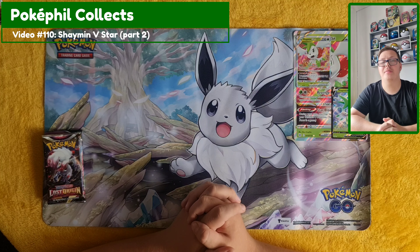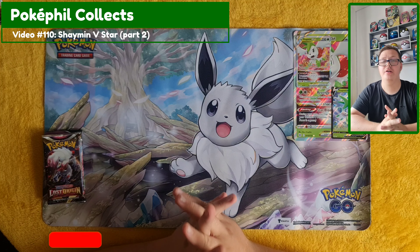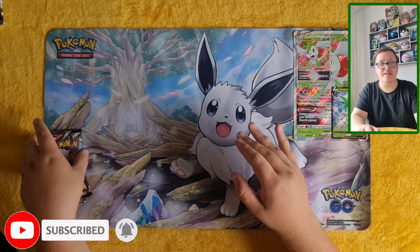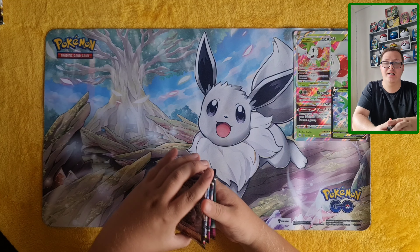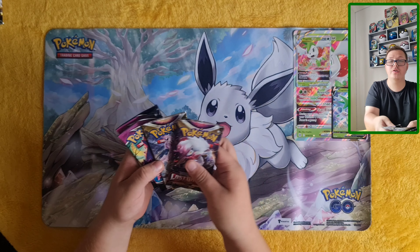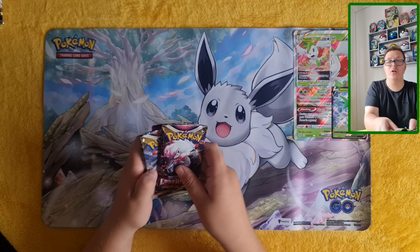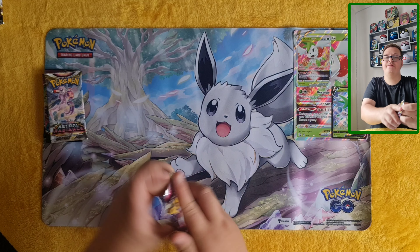Hi everyone, welcome back to my channel, or if you're new here, welcome to the channel. Could you subscribe to the channel please? This is part two of my Shining V Star opening, and today I'll be opening up these packs — two Fusion Strikes, an Astral Radiance, and a Lost Origin. Let's get into the first pack.